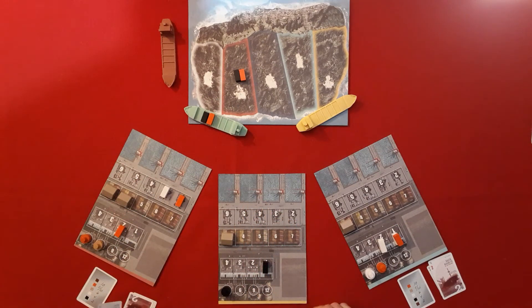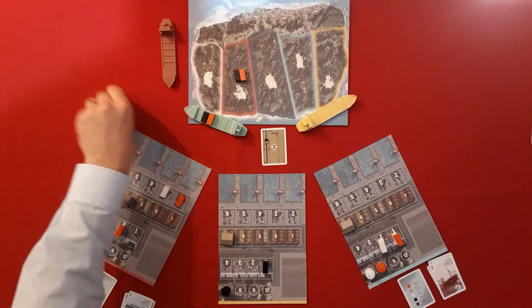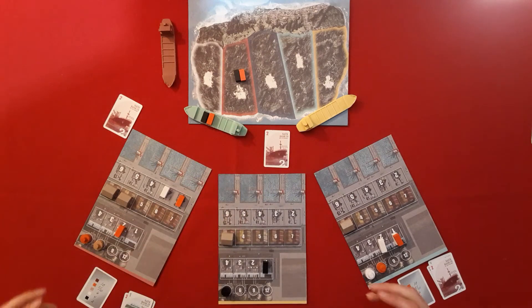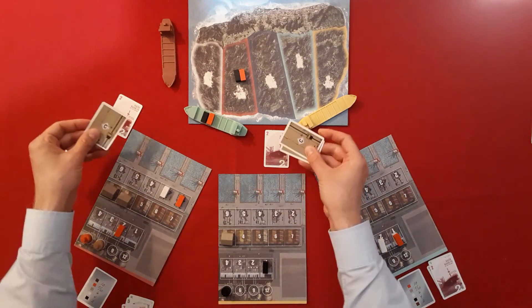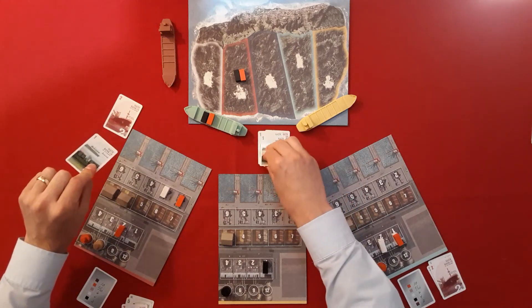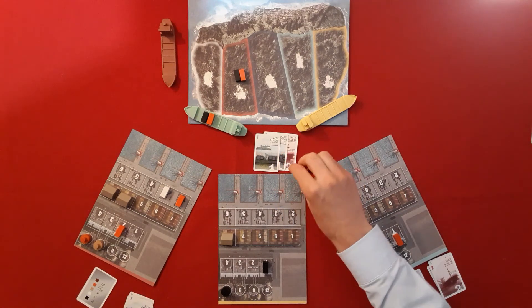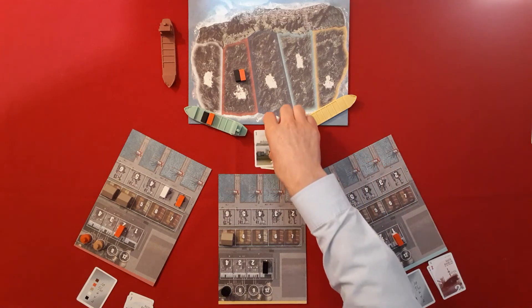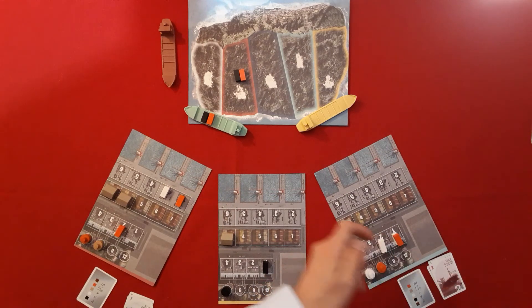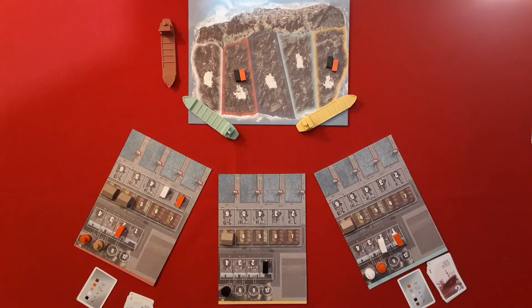A bid happens between yellow and red. The bids are revealed: two and two — a tie. Another secret bid happens between the tied players; this time one bids two, the other one. Yellow has the highest bid. Reds get their money back. The blue player decides: accept this bid of four matched by the government subsidy, or keep the goods? They take the money — four from yellow plus four matched from the bank — giving them funds. The goods go to the yellow player and the ship remains at the island.